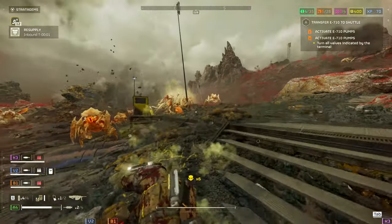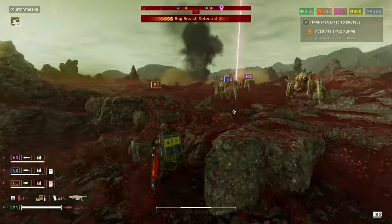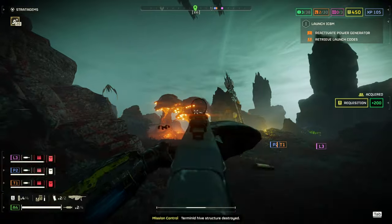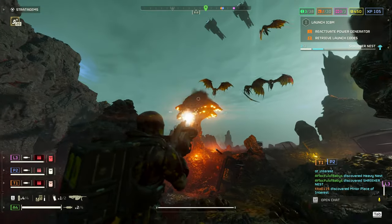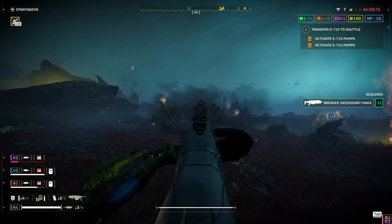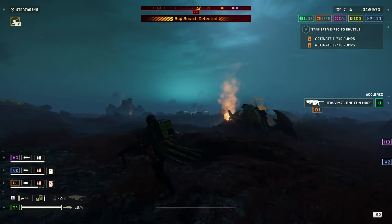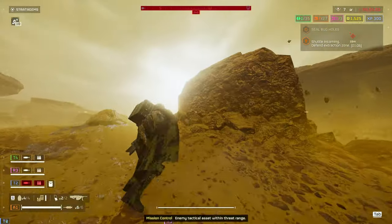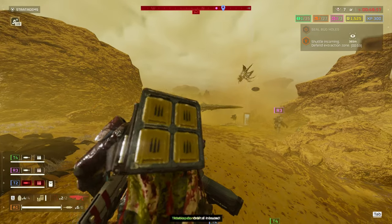Against the Terminids, save ammo against smaller bugs, but if you have medium-armored units mixed in — Spewers, Brood Commanders, Hive Guards, Stalkers — feel free to unload on them because it'll destroy them quickly. You can also take out Spore Towers and Shrieker Nests in about half a magazine. Against Chargers outside of the Rocket Pod strategy, shooting them in the backside does a lot of damage. You can also shoot through their back leg if attacking from the front, but you want them facing away for best results. For Bio-Titans you mostly won't do much damage unless you use the Rocket Pod strategy, but you can shoot the sack underneath to stop them spitting at teammates.